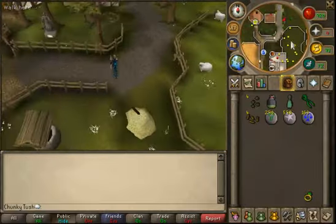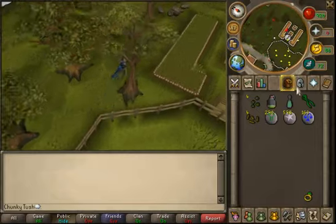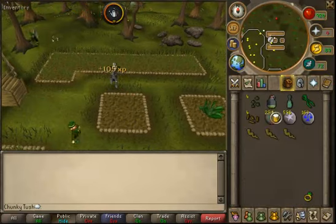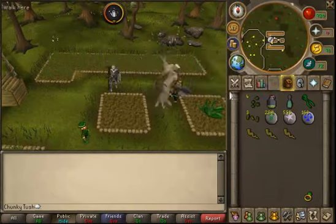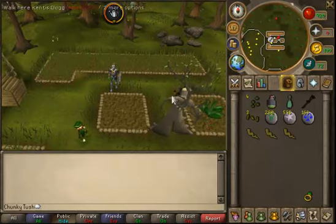Once you get to Ardougne you're going to go to the east a little bit and you will find a farming patch. I really suggest that you get the lodestone. Limproots you're going to get 3 each and 120 experience. Here we're going to do a quick price check — you make about 2.4k each time you pick one.